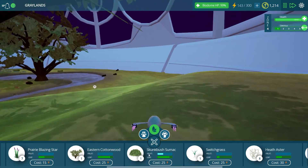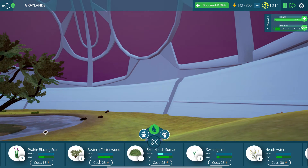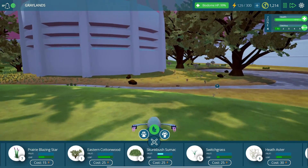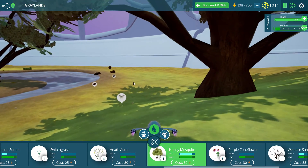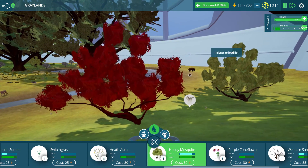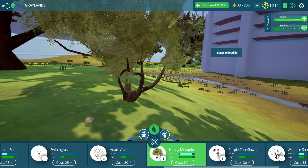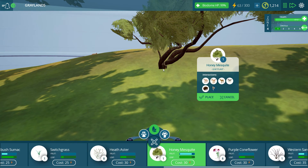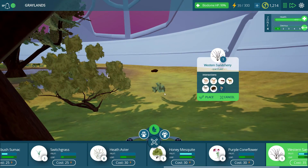Can probably even fit one more down here by these bison. Excellent. Now let's go light on the grasses and heavier on trees, mesquites, and flowers, because the developer had said that the grasses were having trouble because they were rendering individually — instead of rendering like a pack of grass, it was rendering each individual grass. I can completely understand how that could tax anyone's computer no matter what it's built like. A couple of sand cherries down here.